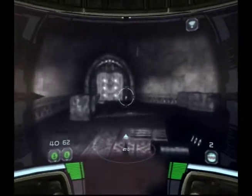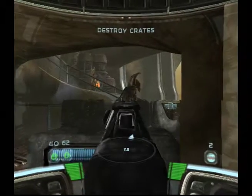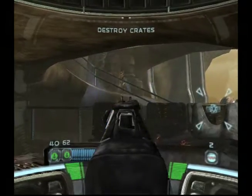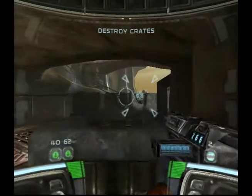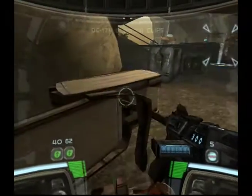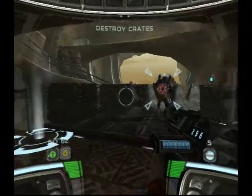Switch off that visor, Delta — it's plenty bright in here. Now use the demo charge to clear the path. Commence demolitions maneuver, Delta. Defend this position. Warriors are eliminated. Commence demolitions maneuver — I'm on it.